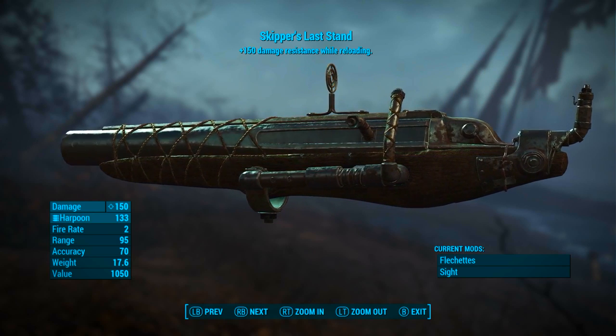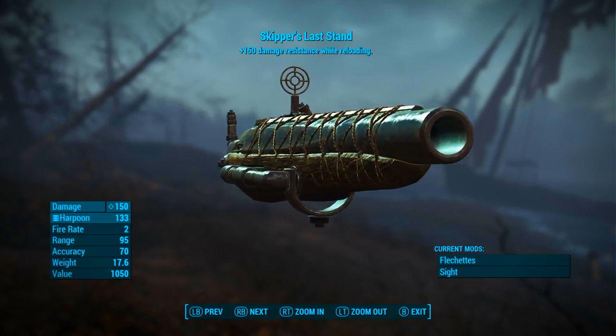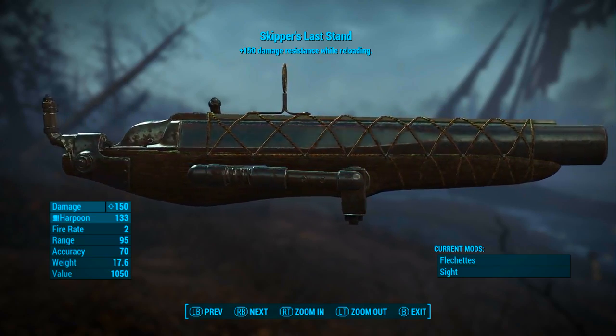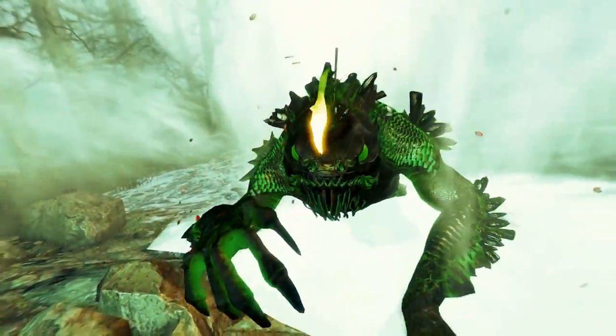As we can see up the top there, Skipper's Last Stand's special legendary effect is plus 150 damage resistance while reloading. A very interesting effect - and because it's so interesting, why don't we talk about it right now?